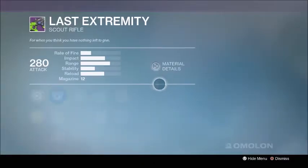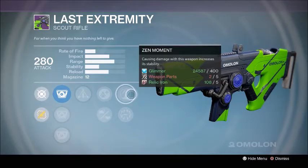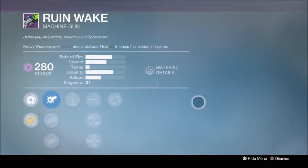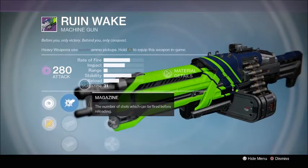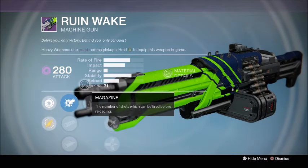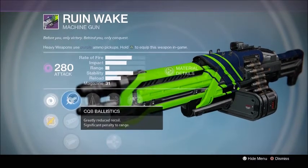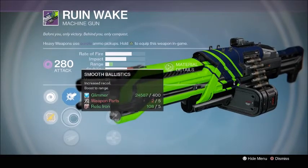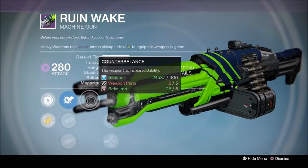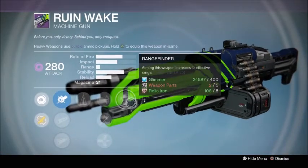The next one to go after - there are two choices: the Last Extremity or the Ruin Wake. I'm going to say the Ruin Wake because I think machine guns are going to come back into the fold in Rise of Iron. Finding a really good rolled machine gun will be huge. You get CQB Ballistics, Smooth Ballistics for more range, Field Choice for a bit more range and damage, Counterbalance, High Caliber Rounds, Braced Frame, Armor Piercing Rounds, and Rangefinder.